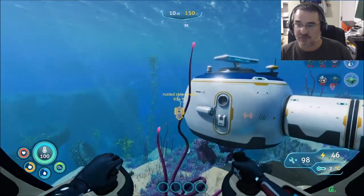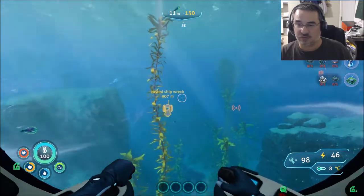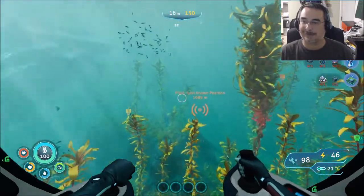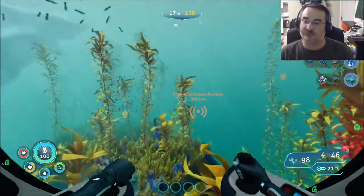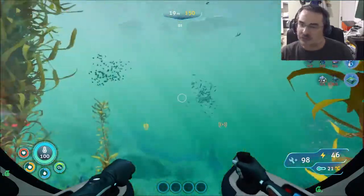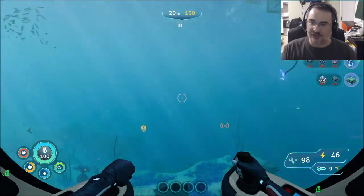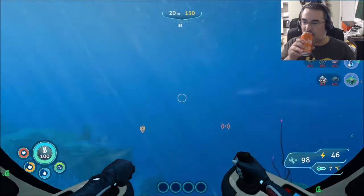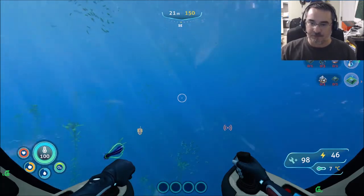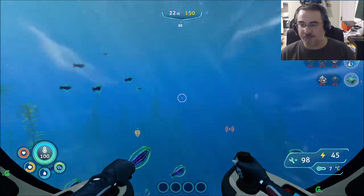Kappa station is sort of toward the rusted shipwreck slash pilot's last known position. We have outrun those possible leviathans — just giant sharks — a couple of times, so I'm not worried about that anymore. Two is enough proof for me. As we go out this way, I'm not going to worry about it too much. I'll just get the angle on them that I want and move aside.